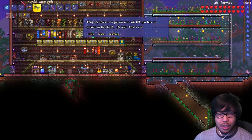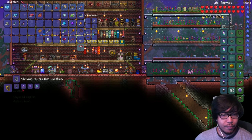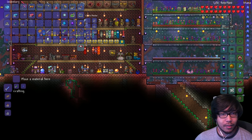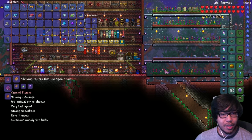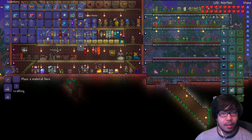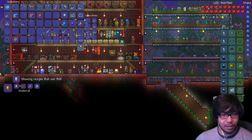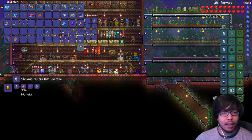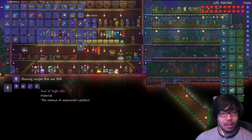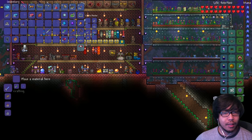The harp can turn into only one item — a magical harp — using some shards, soul of knights, and all that stuff. Next is a spell tome which turns into three items: Crystal Storm, Cursed Flames, and Golden Shower — nothing new. Then there's the bell which turns into one item, a Magical Fairy — we gotta kill a couple of bosses for this. It's just a light pet, which is pretty good. It needs pixie dust and two boss kills — soul of sight. We gotta kill the Twins and light creatures, just go into the Hollow. That should be no problem.